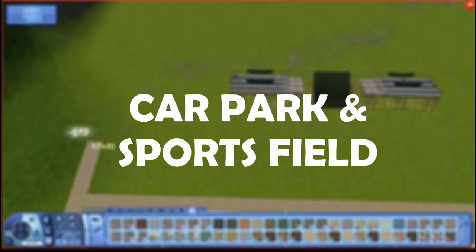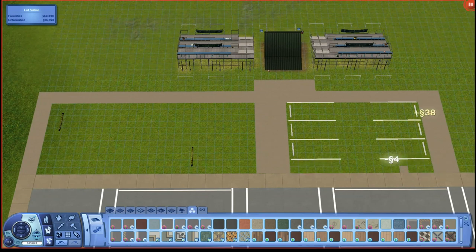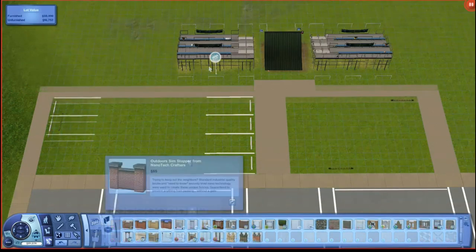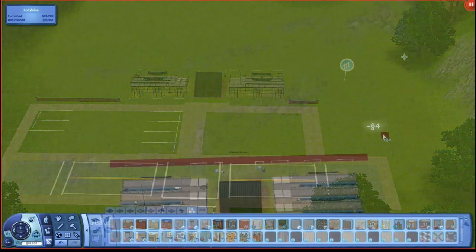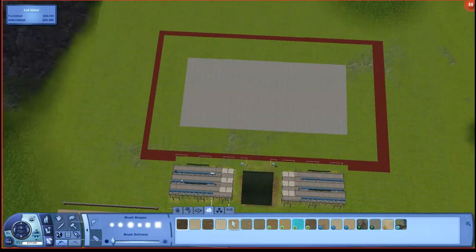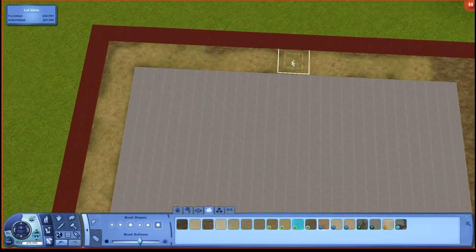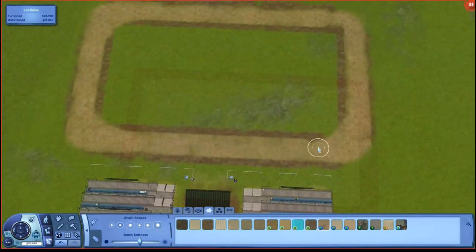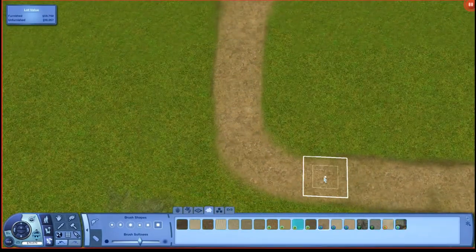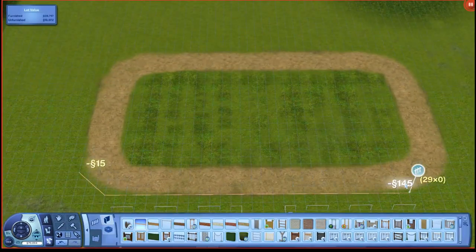Since the bleachers and the downstairs area were already done, what was left to do was mostly landscaping. So I did the car park — it's not that big but it's sufficient. There are two areas: one for cars and the other one is for buses, because I think when sims are in the sports career there's a big white bus that comes to pick them up when they are carpooling or something. It's been a while since I've had sims in the sports career.